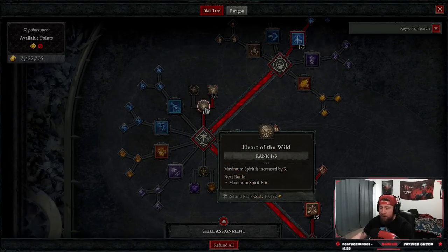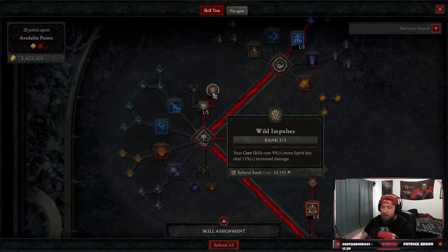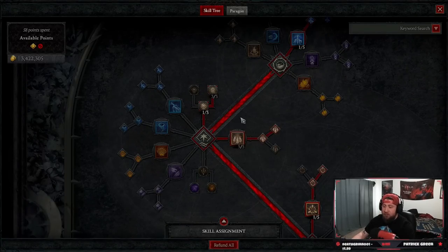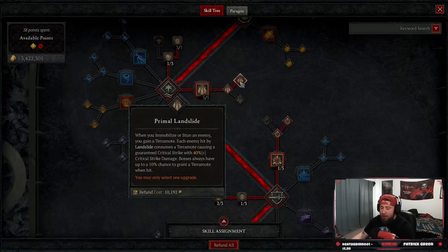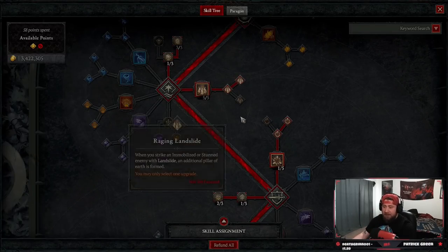Then we're going to take Heart of the Wild — just to get to Wild Impulses — three points in this, so we get our core skills maxed at 15% increased damage, which is our Landslide. Then we're taking five points in Landslide, Enhanced, into Primal Landslide. This is the key: when we stun or immobilize an enemy, we get a Terra emote, and when a Landslide goes off it consumes a Terra emote with a guaranteed crit strike, dealing 40% bonus damage. Bosses always have a 10% chance to grant a Terra emote, so that's why we want all stun and immobilize effects.